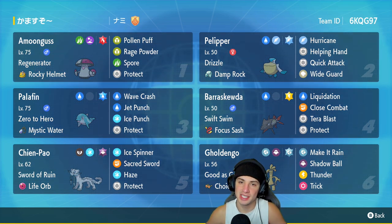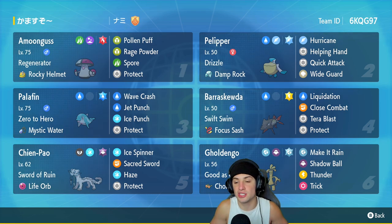Fifth Pokemon on today's team is Chien-Pao. Love this Pokemon so much due to its ability, Sword of Ruin — it lowers the defense stat on every single Pokemon on the field except for itself. Pairing it up with a Pokemon like Swift Swim Barrascoda in the rain, we're going to be able to outspeed and just do some crazy damage. It has Ice Spinner, Sacred Sword, Haze, and Protect, and it is holding the Life Orb to make it do a crazy amount of damage.